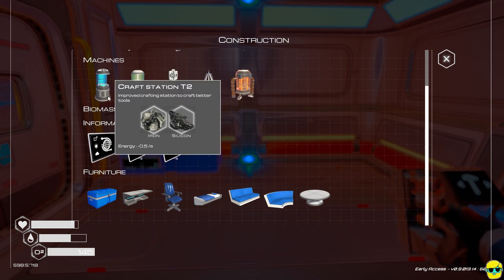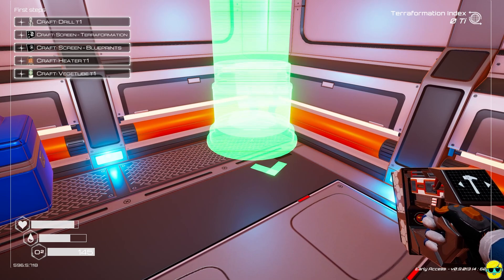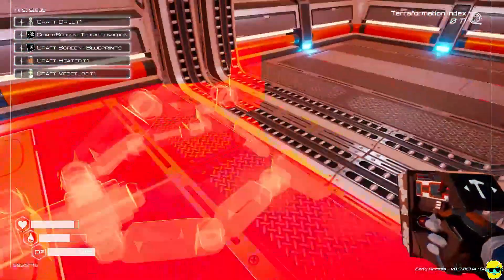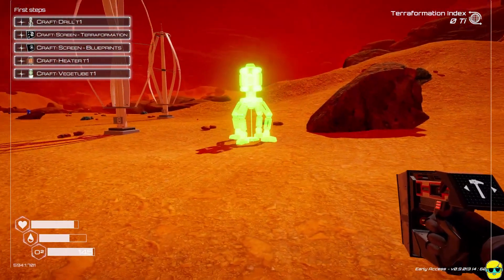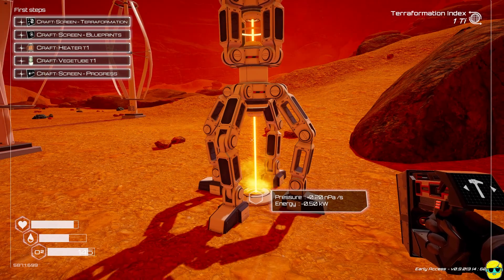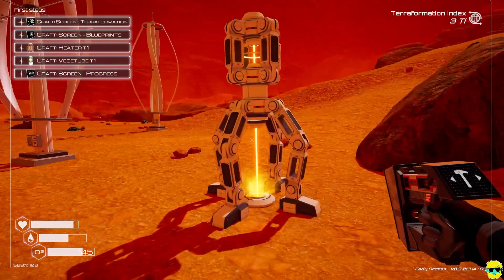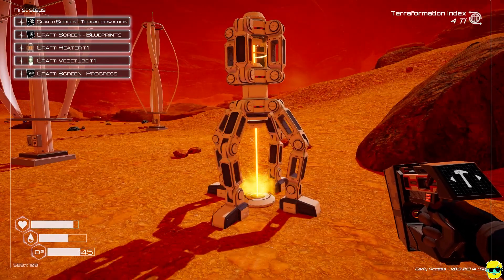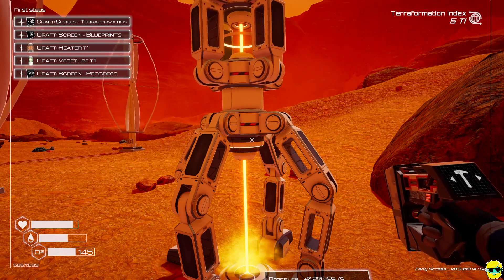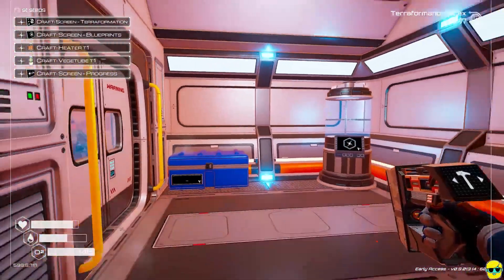Importantly, a slight spoiler everyone warned me about: this starting basin area where your crash pod is will no longer be suitable several hours into the game as you terraform the world. You'll get plenty of warning, but do not go all out making this a permanent base. Even if you do, it's fine since you get full refunds on deconstruction, but just know this is temporary storage and temporary digs until you find a better place to build a permanent base.